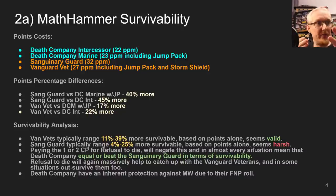Paying 1 CP for Refusal to Die, or 2 CP based on squad size, actually now eclipses the Sanguinary Guard and Vanguard Vets in terms of survivability — really surprising. There is no way to ever improve Vanguard Veterans' or Sanguinary Guard's survivability, so having that ace up your sleeve with Refusal to Die may actually not be bad. Death Company also have an inherent protection against mortal wounds because their Feel No Pain works against mortals. So if you're up against psychic armies or anything shitting out mortal wounds, Death Company are maybe even a little bit better there too.